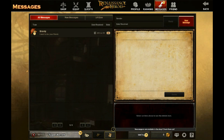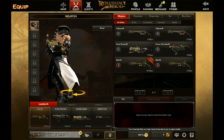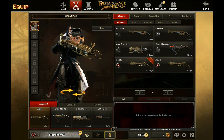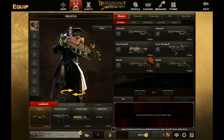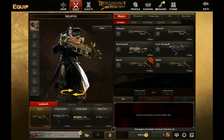There are rankings, private messages, friends list, and an equipment screen. Here's my character — you can see the game's graphics are very good. It uses the Unreal 3 engine and runs very well, which is an incredibly good engine especially for FPS games.